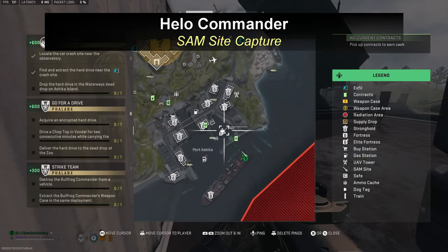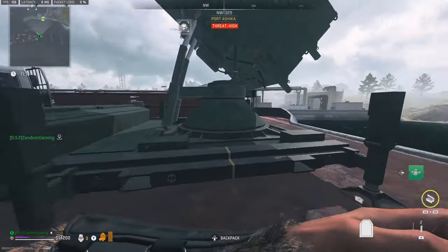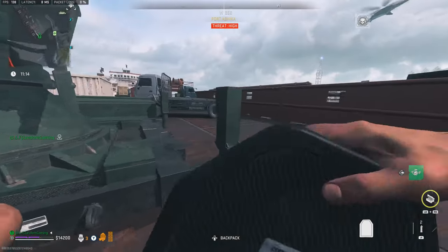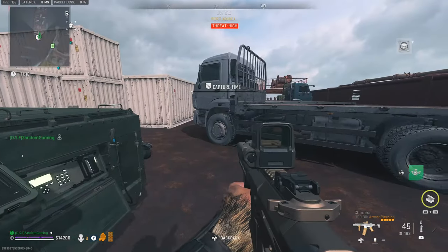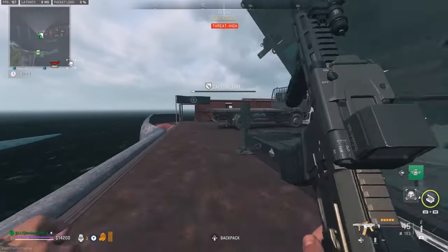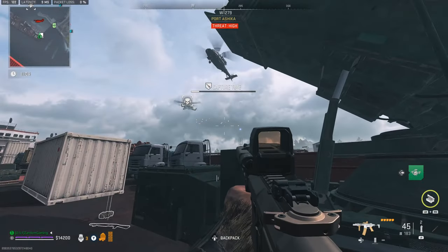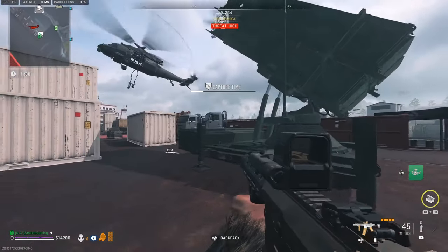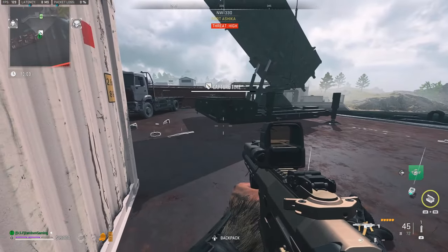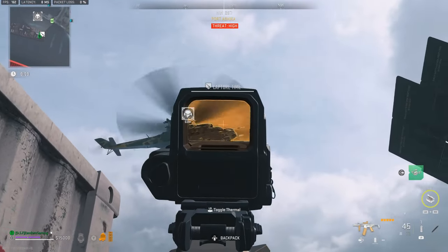The easiest way I've found to take out the attack helicopter is just to get one of these anti-airs. It takes a little bit to capture it and gives you a nice loud alarm so everybody in the area knows you're capturing it.